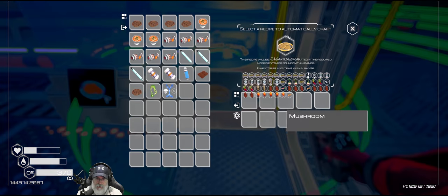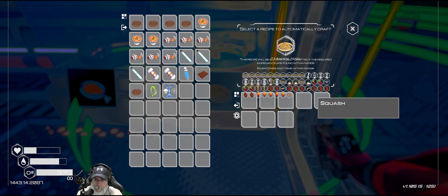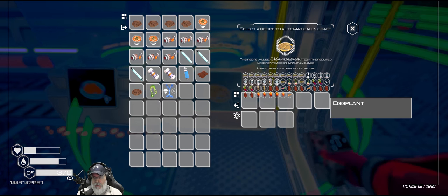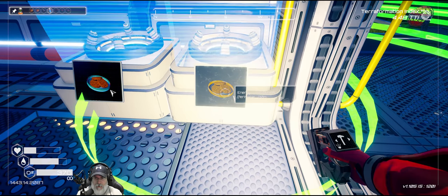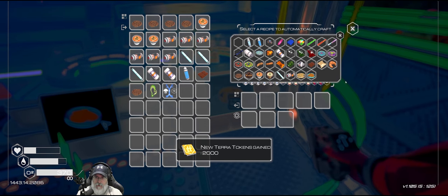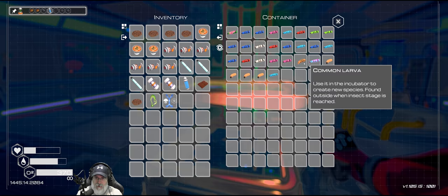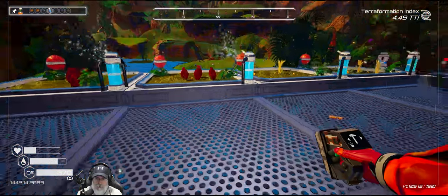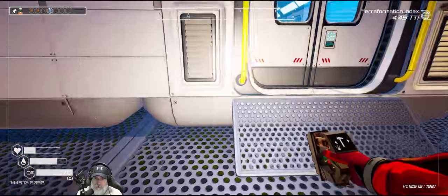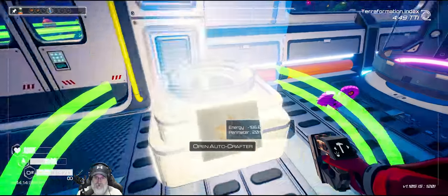That'll be enough for it to produce some - it might be hindered from full production but as long as it has enough for this to pull, we should be good. I don't see the algae generator but I think it'll appear once the algae comes in. So you should be able to pull honey and beans and common larva from here. Let's grab those now because I know the drones will take them out.